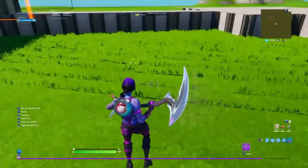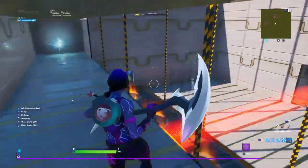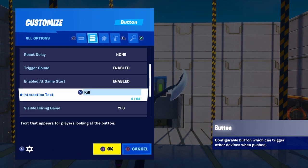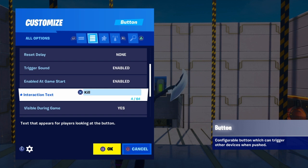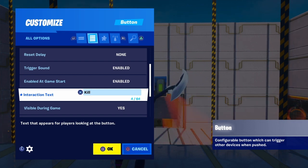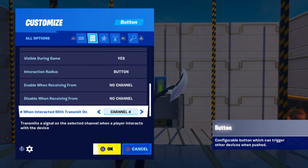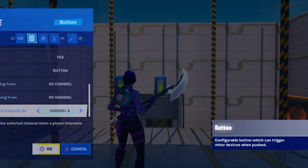Now grab yourself a trigger, put that down anywhere you'll remember, and do the settings: trigger when receiving from channel 4, when triggered transmit on channel 5, and put the delay on two seconds. Now we're going to make another button — the good button. Put it on 'send to next round,' then put when interacted with transmit on channel 6, and click OK.